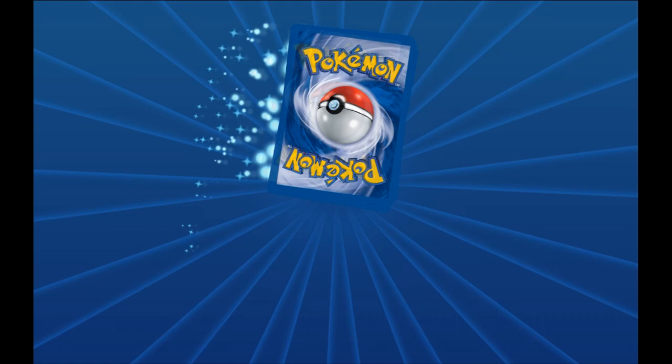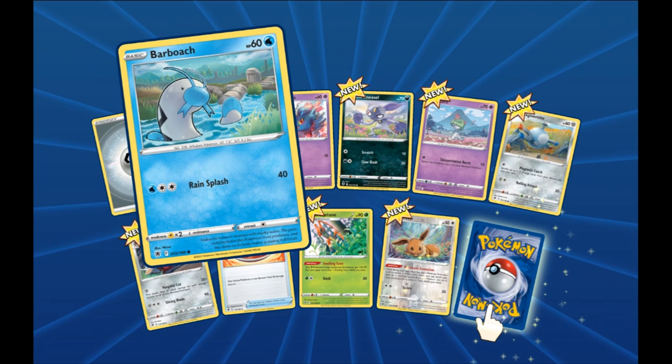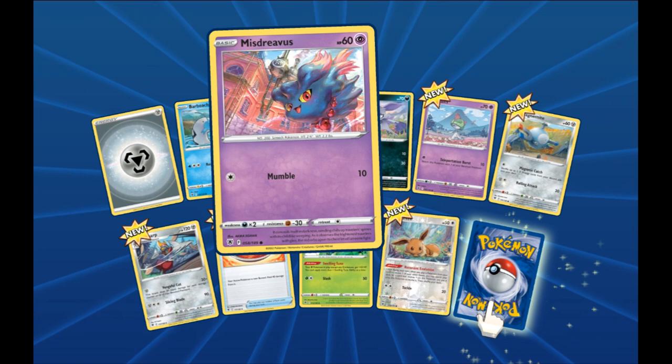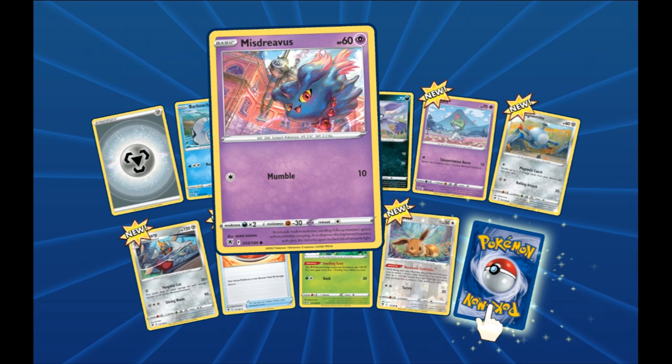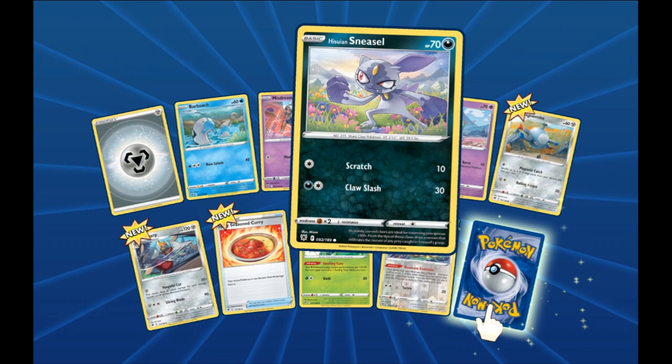We got ourselves another Steel Energy to start us off, followed up by a Barboach hanging out in the water — also looks to be around some sort of ruins. A Misdreavus hanging out in the city. I like the Galarian Wheezing in the background for the smokestacks — that's really cool. Husseinian Sneasel — that is a really cool design. I have not played the game, so a lot of the Husseinian boys are new to me.